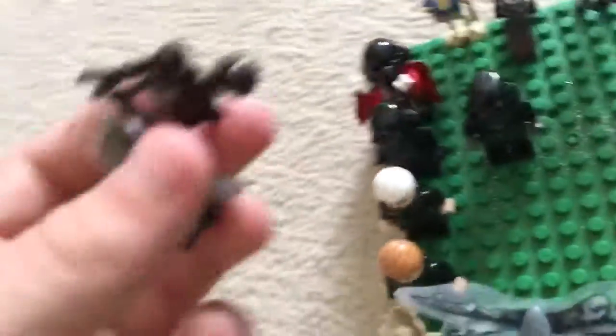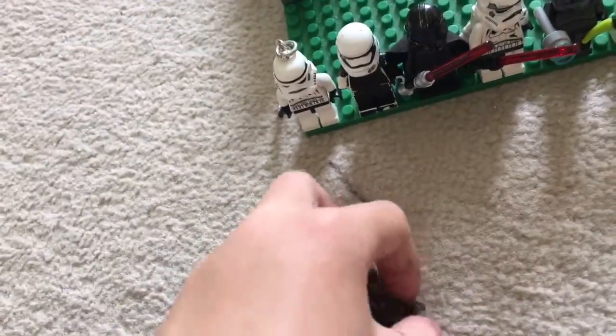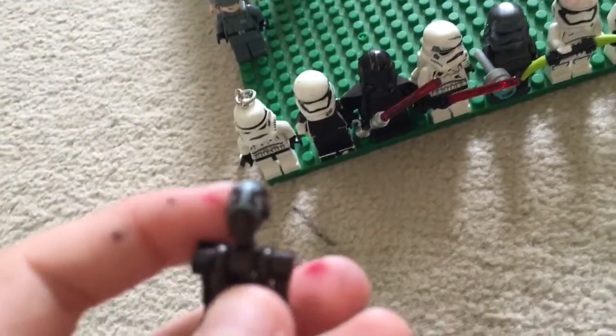This here is a commander droid, but his legs broke off his body because I dropped him so hard. As you can see, the clip breaks so it doesn't connect onto him now. It's very annoying, but yeah, here's the commander — you can hold it by the head. Into the figures.